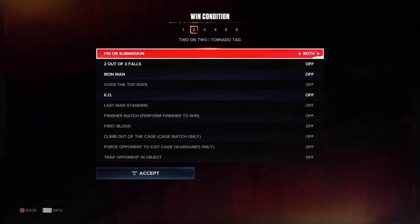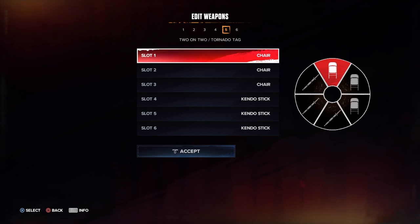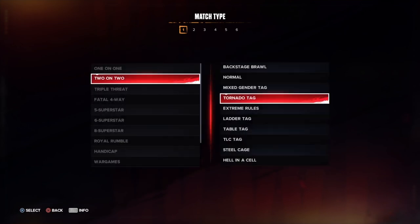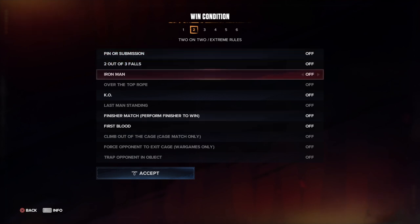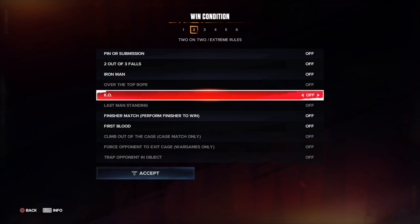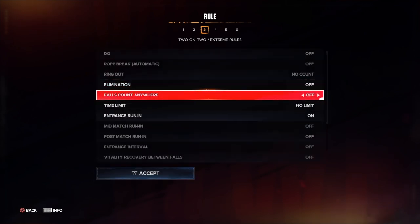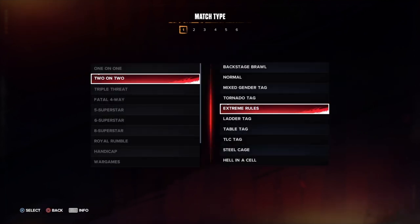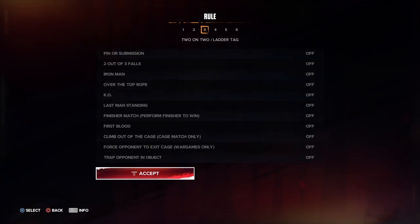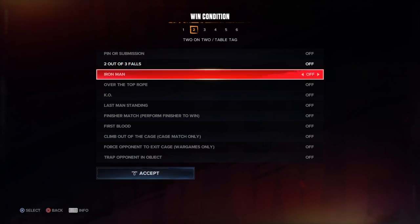Tornado tag team matches are fully customizable — you can set finisher to win, falls count anywhere, no DQ, and so on. The weapon wheel is fully customizable. Extreme rules tag is also fully customizable — there's nothing you can't do in an extreme rules match: pinfall, submission, first blood, KO.